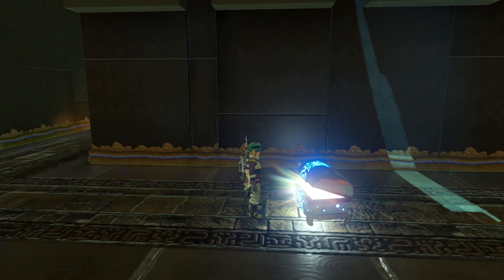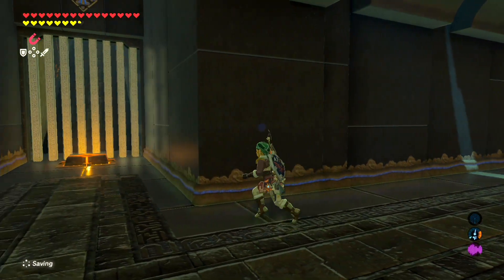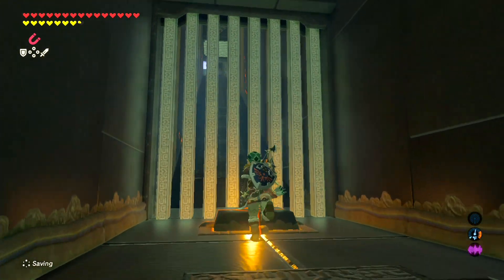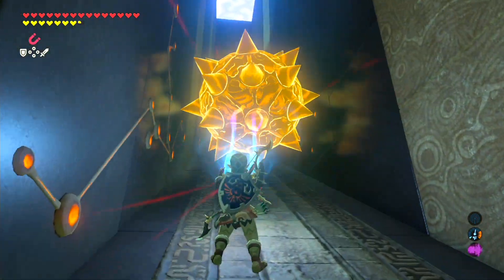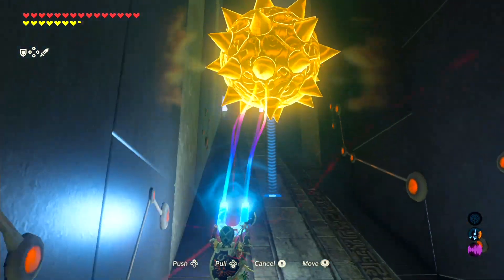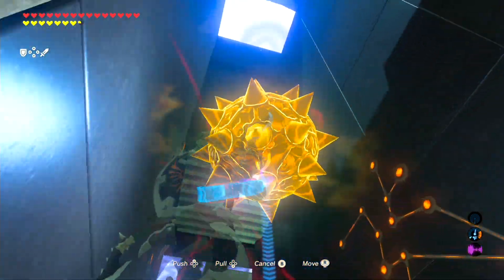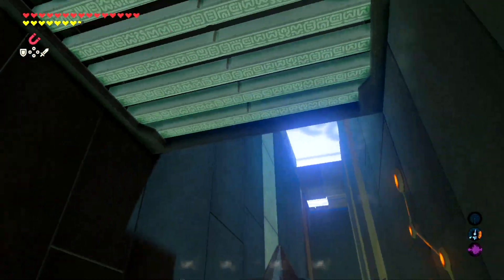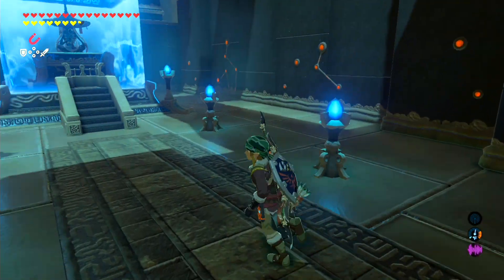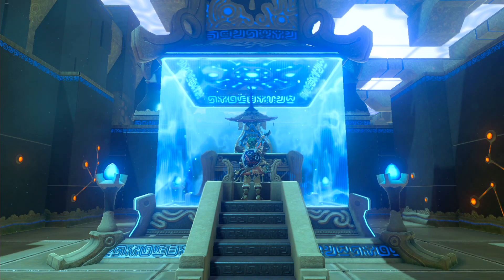Inside this chest, we got ourselves an ancient core. Make sure you do have magnesis on the ready here because another one of those metallic spiky boulders will be coming directly at your face — you just want to grab it, lift it up, and over where you're walking, because this is the final pathway we need to take in order to reach the altar. There we go — we are done with this shrine.